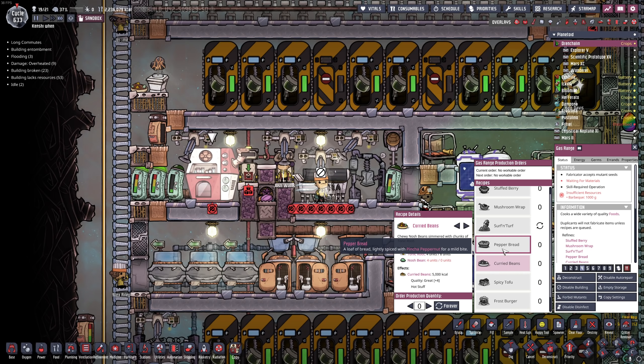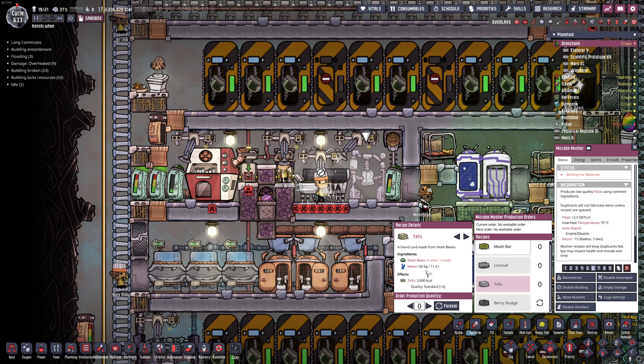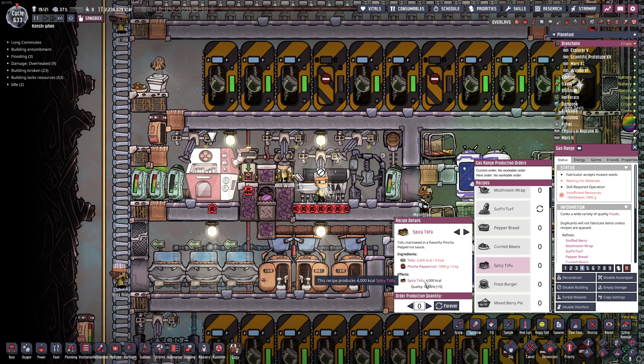The easiest way to explain it is to compare it to pepper bread. Nosh beans up until this point were almost useless — the only thing you could make out of them was tofu, which required you to combine six units of them with water. You need to feed them ethanol to make them grow, keep them in sub-zero conditions, they're really painful to make, and then what you get requires a bunch of water to turn into a substandard food, which you then have to combine with pepper nuts to make an actual decent meal.